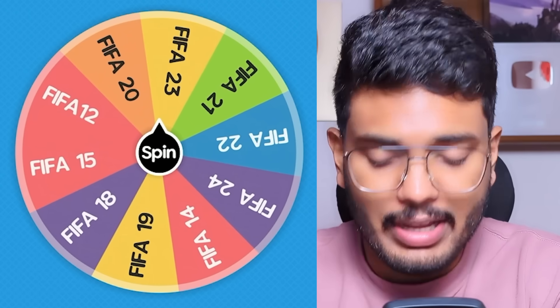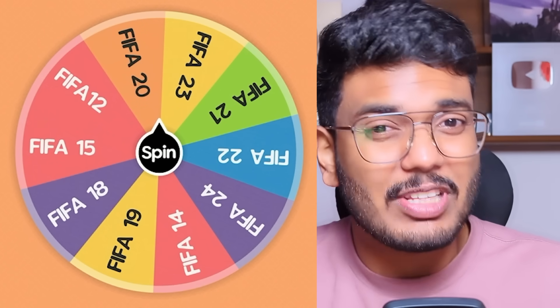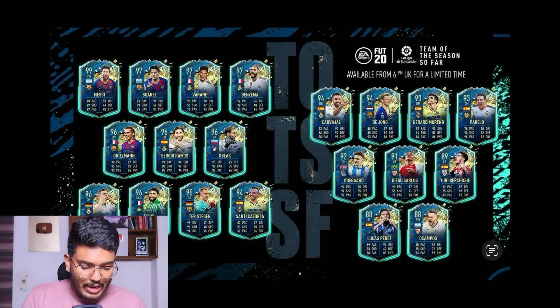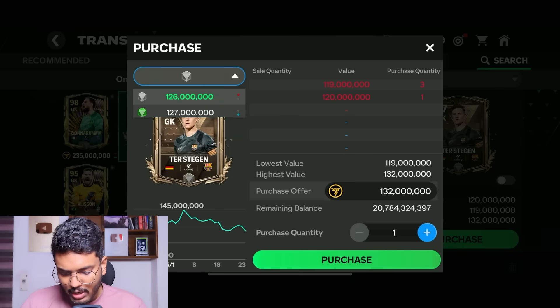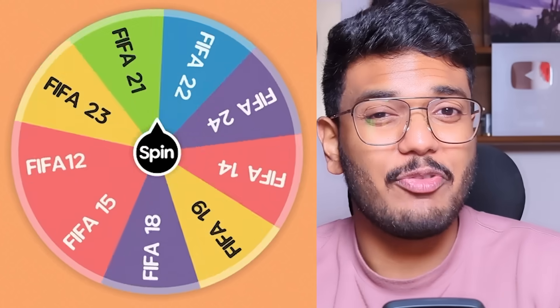The next spin lands on FIFA 20 — the COVID edition. The FIFA 20 TOTS has Frankie de Jong, Parejo, Martin Odegaard, Ter Stegen, Fekir, and Kroos among others. I'm going to go with Ter Stegen for goalkeeper. He's got a 97-rated card and I'm getting the 101-rated ranked-up version for 186 million coins.